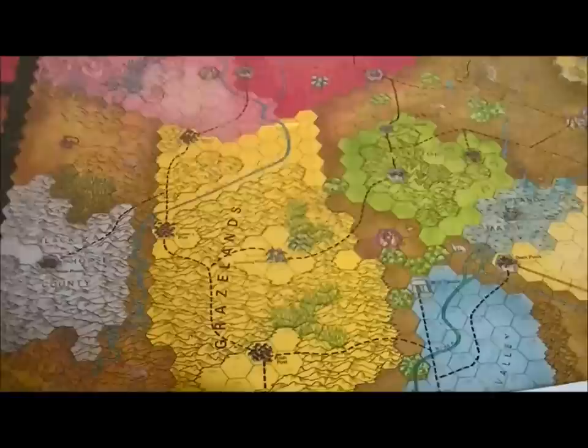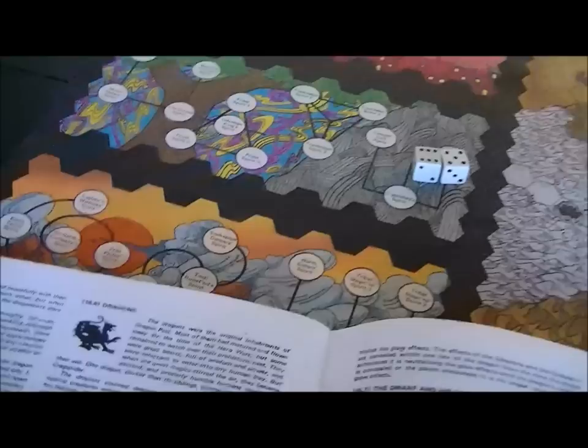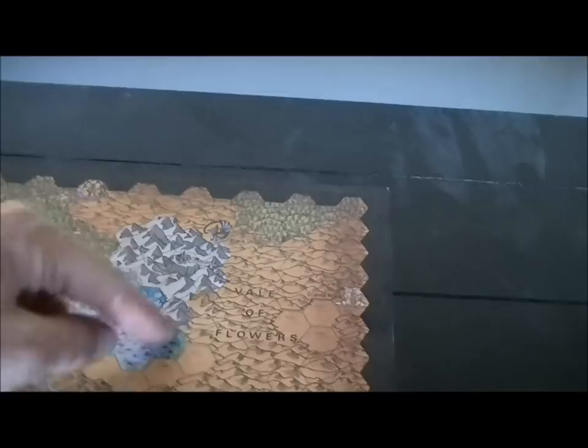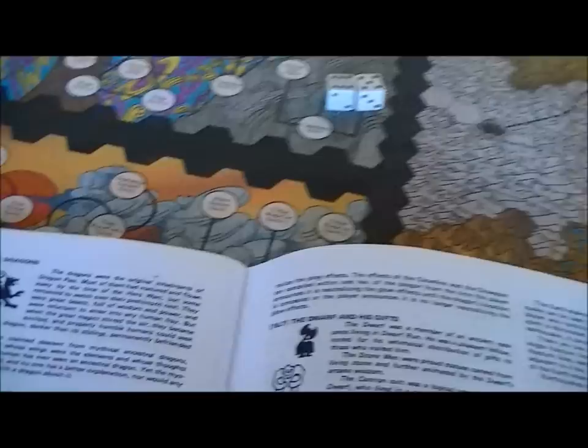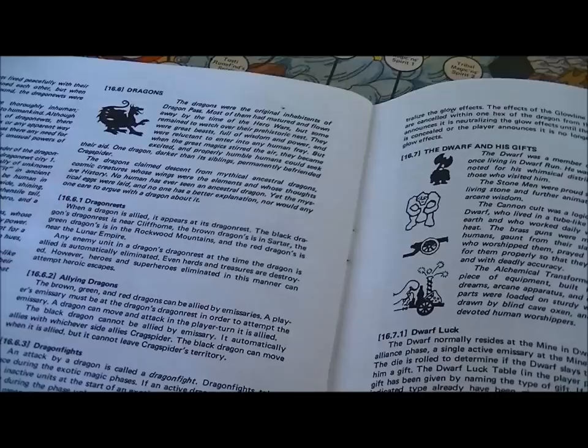Dragons themselves have dragon rests where you go to summon them, and you use the emissary table for that — except for the Black Dragon. The Black Dragon is not allowed to leave Cragspider's territory, which I think is just the mountains. The others are able to move and attack normally.